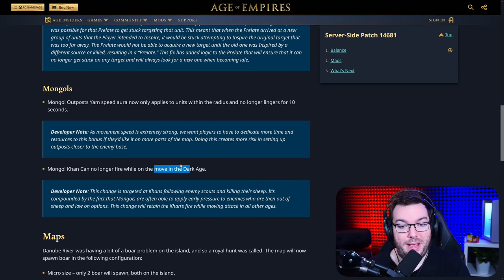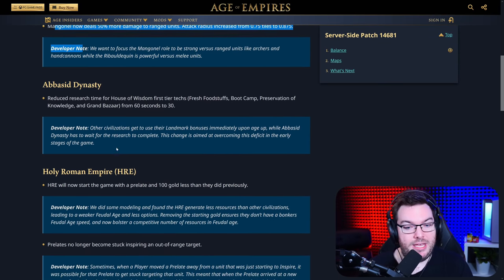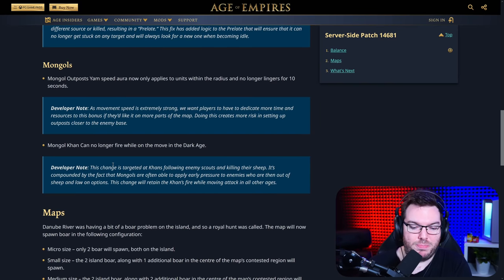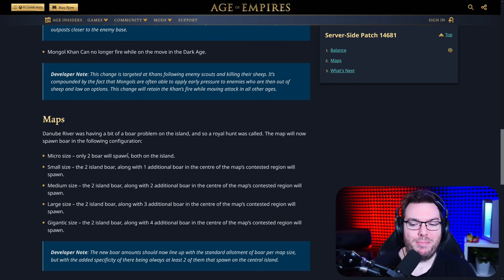Keep in mind there are also big buffs to the Mongols — the Mangonel being buffed benefits them too, since they have access to improved siege engineering and can build Mangonels out in the field. So the Mongols are still getting buffed this patch despite the nerfs. Moving on to maps: Danube River was having a boar problem on the island. A Royal Hunt was called — the map will now spawn boar in fewer configurations. In a 2v2 there will only be two boar. I remember playing a 2v2 with Fitzpro and there were four boars in the middle of the island — our enemy was Rus, and if they'd killed those that would have been a lot of gold.